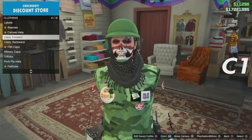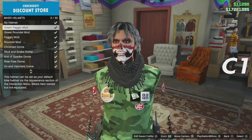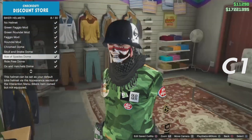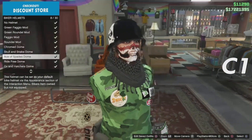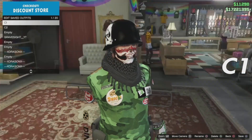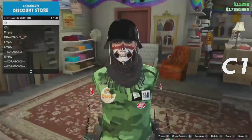When you guys get to the hats, go down to the biker helmets. For this video I'm going to show you guys how to get the white one, but I'm going to leave a list down in the description to show you how to get all the other ones. After picking what color helmet you want, save this one as C1.